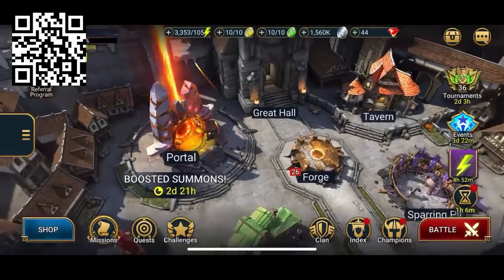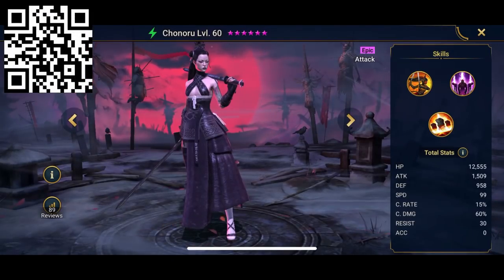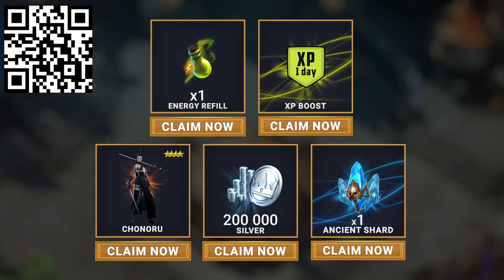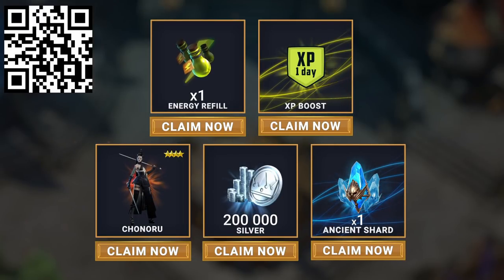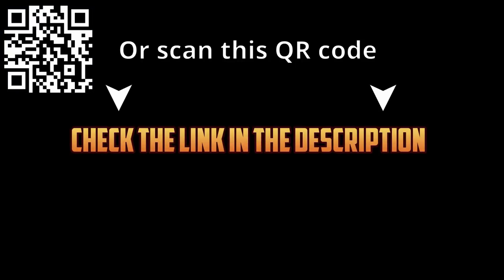Raid is offering a special bonus to viewers of this channel. Click the link in the description and you'll get Chonoru, an impressive Doom Tower Conqueror, 200k silver, an XP boost, an energy refill, and of course an ancient shard which you can use to summon another champion as soon as you log in. Download Raid Shadow Legends for free on Apple, Android, and PC.